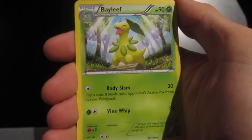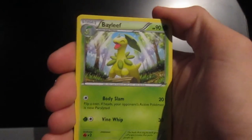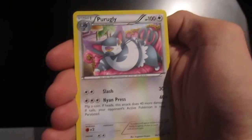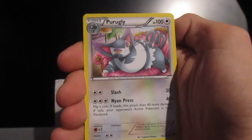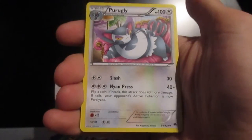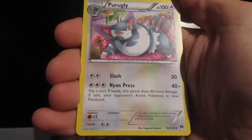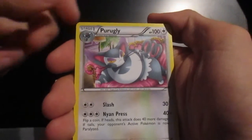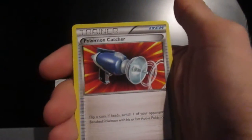Hey, Bayleaf — it's the evolved version of Chikorita. That's pretty cool to have, as I've got two Chikoritas now from this booster box. Wow, that does look cool — only because I like cats. Two energies for Slash, not too bad. Weakness against rock times two. And that is the stage one second evolution of that version — not too sure.